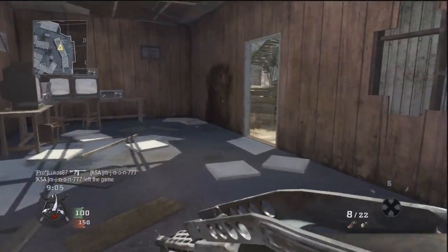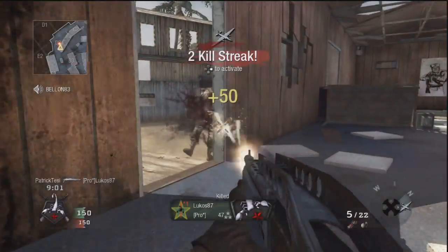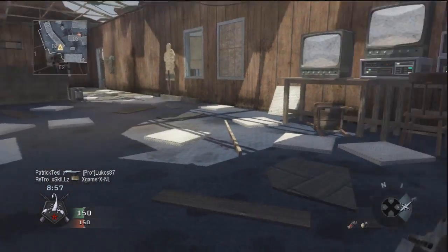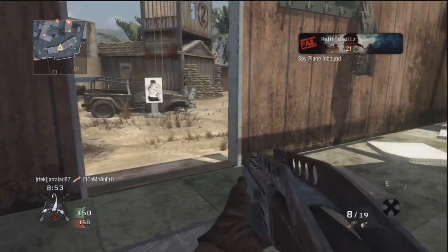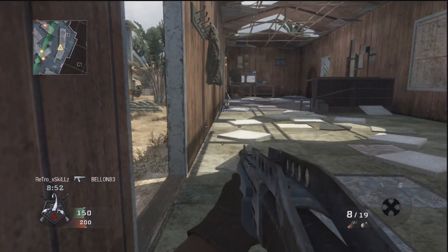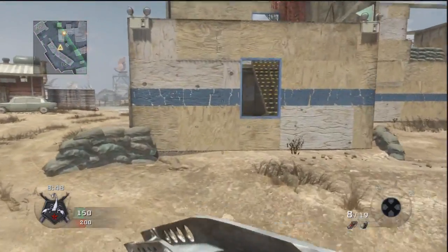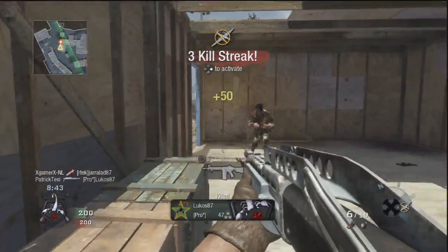Hardline is very important for me because I can get my UAV a lot quicker. With a shotgun, only two kills for a UAV, and the UAV is very helpful — it's very important that you know where the enemies are. Here and there you have one or two players in free-for-all using a Ghost perk, but I've never seen more than that.